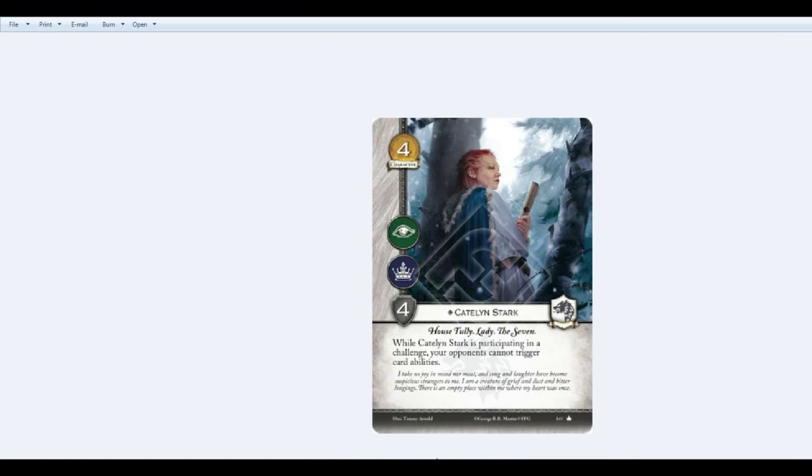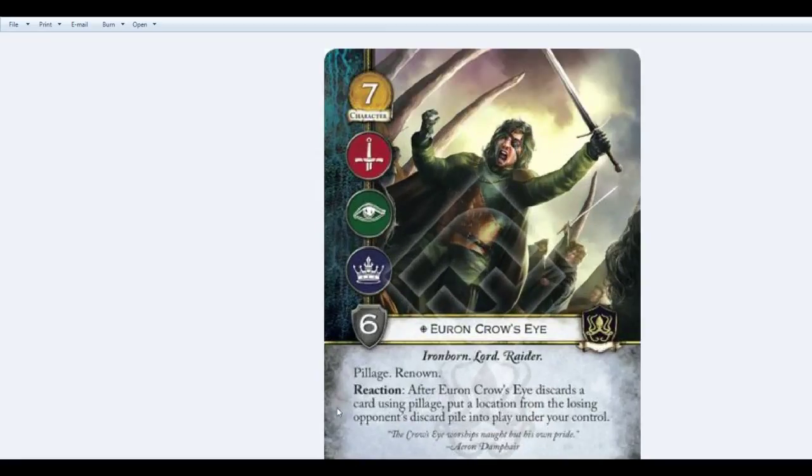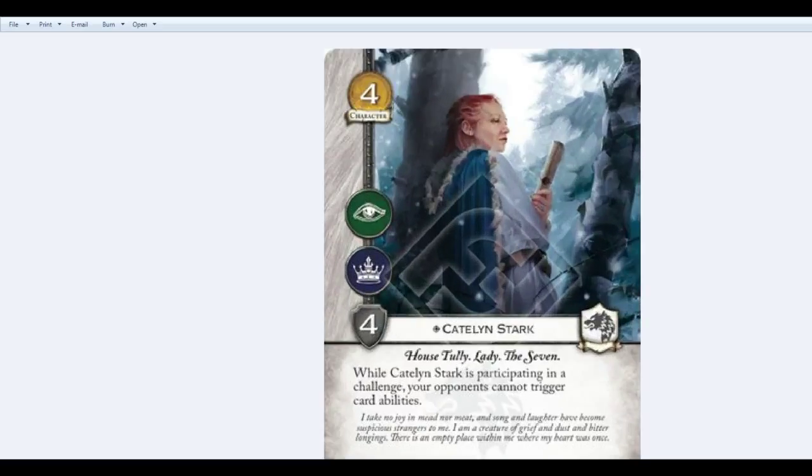Because if you just read the card — while Catelyn Stark is participating in a challenge, your opponents cannot trigger card abilities — the knee-jerk reaction is, well, they can't trigger anything; they're all card abilities. But you need to fight that knee-jerk reaction and call up the rules guide, because in this edition Fantasy Flight Games doesn't mince a lot of words. If it says something, generally it means it.